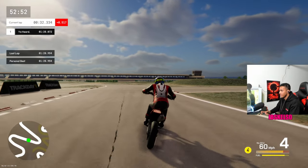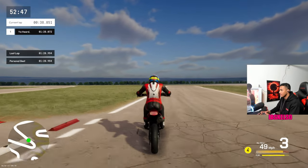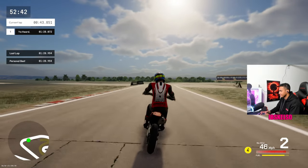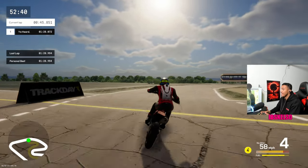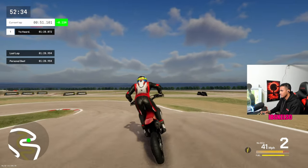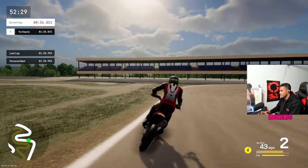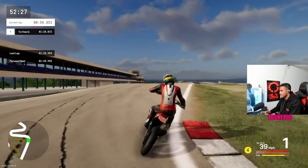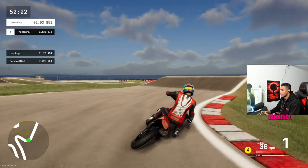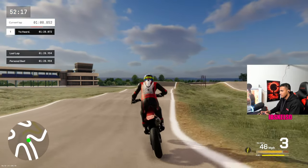Engine braking is a huge thing in this game. Engine braking will be your best friend — that is how you're getting every corner, everything. Right here, dropping it back down to first and speeding through — that's meta for sure in this game. It's just literally taking yourself back down to first gear. The bike wants to cooperate and turn more in a lower gear.